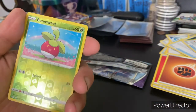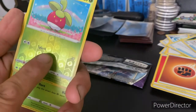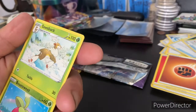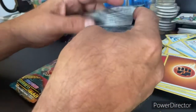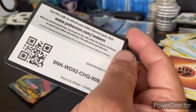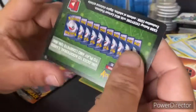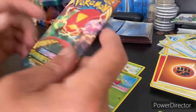We got a Bounsweet reverse holo — reverse holos are kind of cool. Sliding it up, doesn't look spectacular. We got a Sawsbuck, which is a more difficult card to get. So we must have a green card hiding in the bag. Opening it up — there's your code, one, two, three, four, five, that should give you enough time to write it down. Flipping it over and it's green, just like we thought.